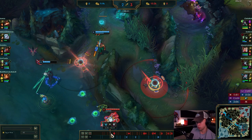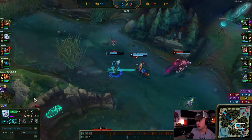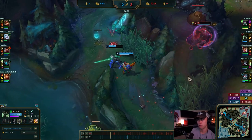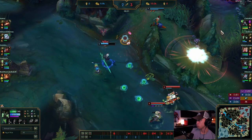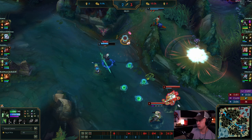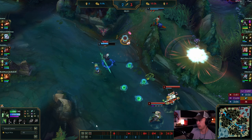He gets an auto-E-auto, then ult — right there I'm pretty sure he dies. Even if he doesn't, the moment he hits that blast cone you look for dragon. You can't go any farther here — all you know is Kiana is moving through the jungle at level six. You're level five with half HP; you either need to commit to dragon with your four teammates and go 4v2 into this, get the kill, and then move to dragon.